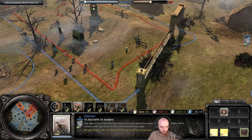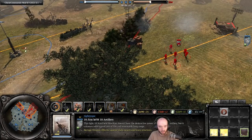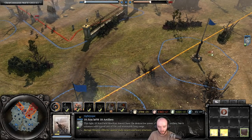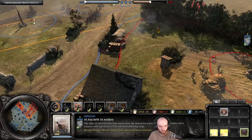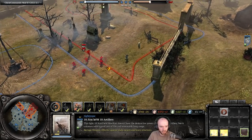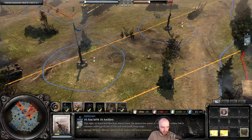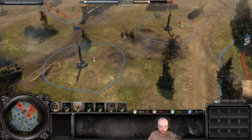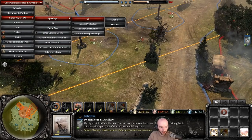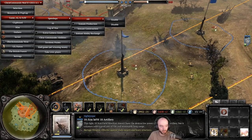Testing the targeting zone: conscripts on the edge are inside the ability area but other squads further out are not, even though the minimap indicator suggested they were. The indicated zone on the minimap appears only about as large as the targeting circle edge, which is a pretty small area. Previously targeting all three units showed them comfortably inside the red circle, so the visual indicator may not be matching the actual effect zone.